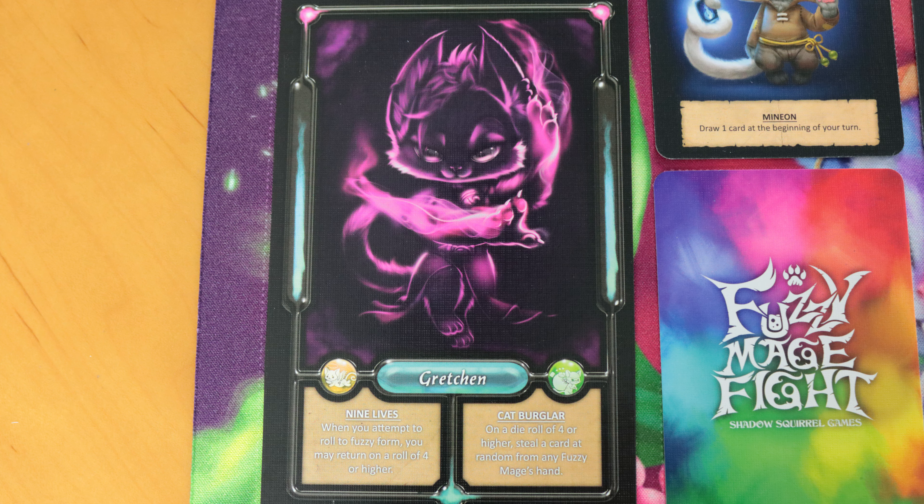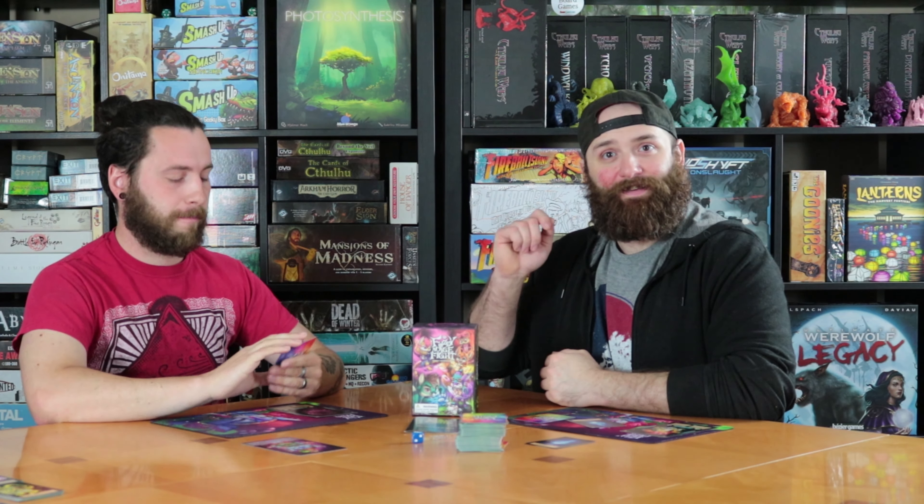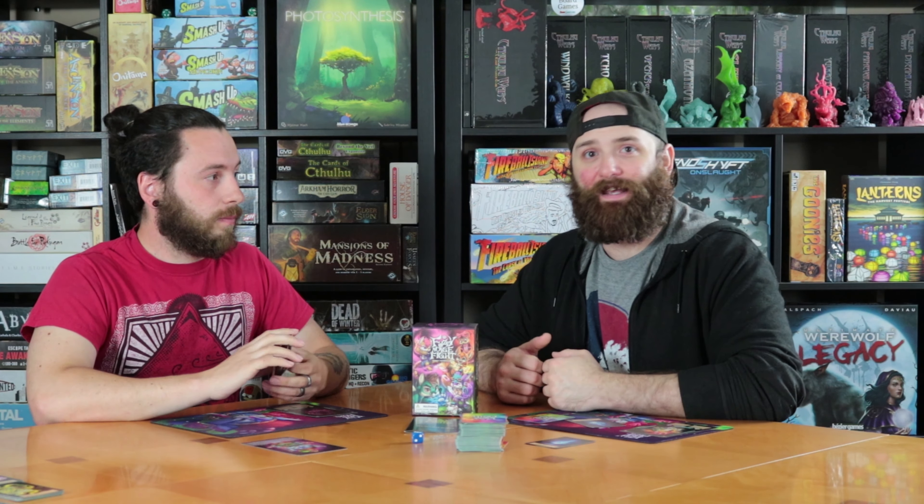If the attacker wins, that will cause the defending fuzzy mage to be flipped into essence form. In essence form, you cannot win the game and you will be required to at least come back to fuzzy form before you can win — you can have 20 magic cards in your hand and if you don't have fuzzy form, it doesn't matter. The other big thing that happens is once knocked into essence form, the attacker can steal randomly up to two cards from the loser's hand, or all of them if they have less than two.